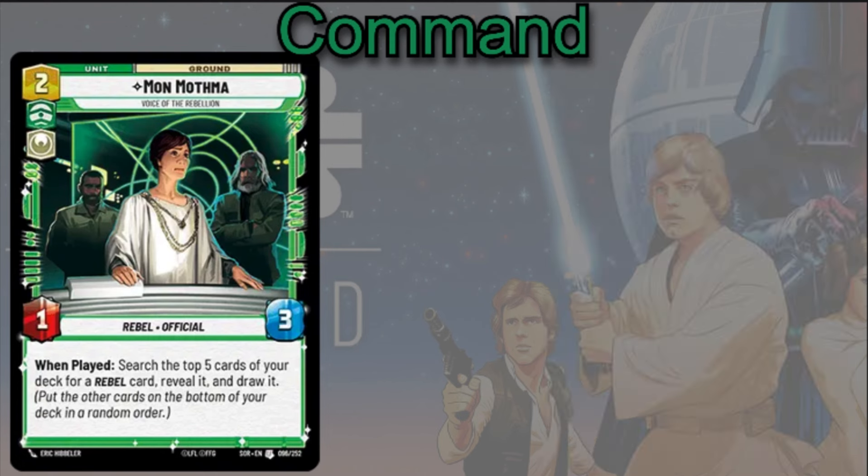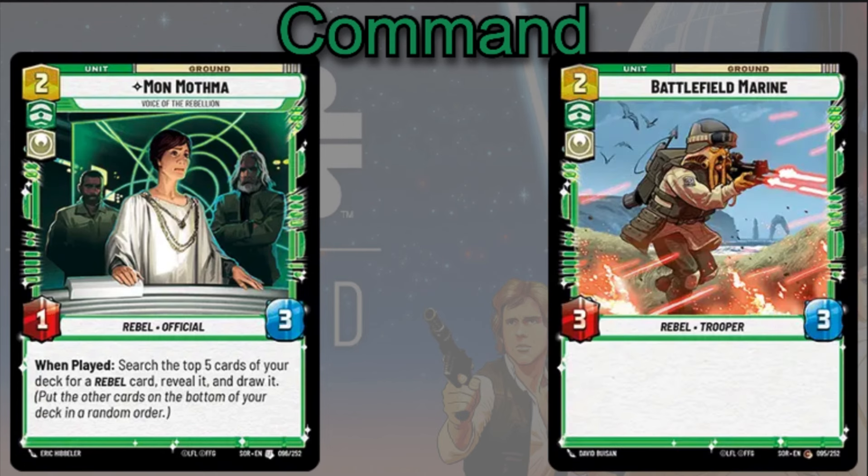You can also look at cards like Mon Mothma. This is something a lot of people don't think about with Chewbacca's ability: giving Sentinel to a card that is really not a threat forces your opponent to attack a non-threatening card, giving them minimum return while you get maximum value from them wasting their attackers. Mon Mothma is a 2-cost 1/3 — when you play her, you search the top five cards of your deck for a Rebel card. After she's played she's not a huge threat, but forcing your opponent to attack into her with Sentinel can actually benefit you throughout the game — unless, of course, they have Saboteur.